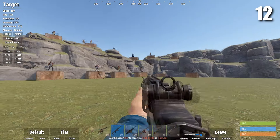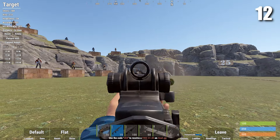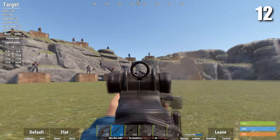Next we've got the M39. The M39 isn't craftable and it has to be bought at Bandit Camp for 400 scrap. Just like the Prototype, the M39 is very rare, and on top of all that the iron sights are pretty terrible, so you're going to need some attachments.